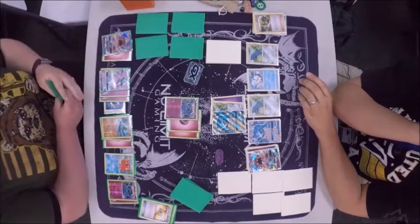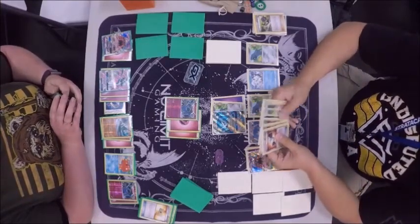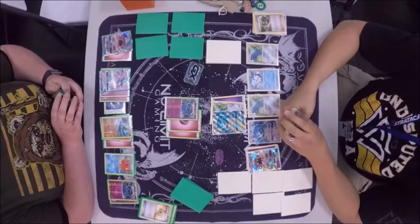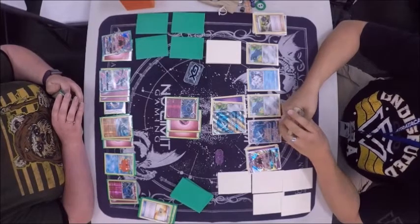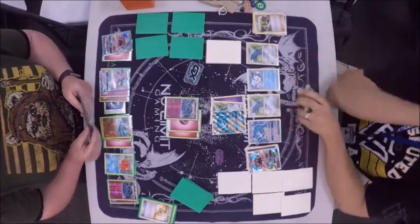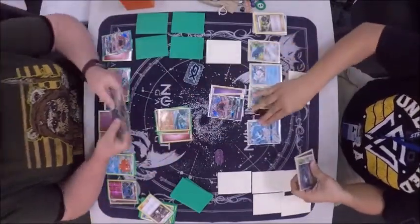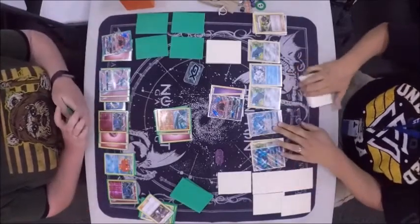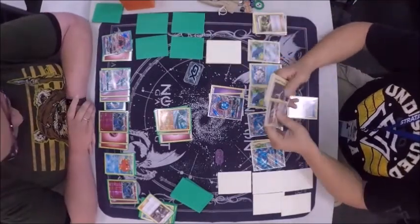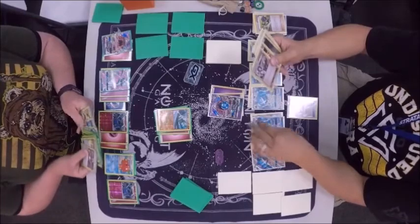It looks like she's got the Gardevoir pretty set up. The attack Infinite Force does 30 times the amount of energy on your Pokemon and your opponent's — it's really good. Infinite Force is a great move. She's just giving it some thought, like: man, I really need a Fairy Energy here. She's gonna Guzma up that Lele. She's choosing to put the Glade up there. Even if she knocks out this Lele, it's still really doing him a favor because that Lele has just been sitting there with that energy on it.